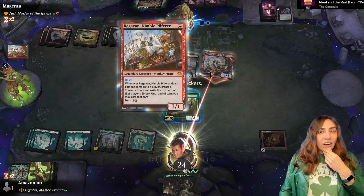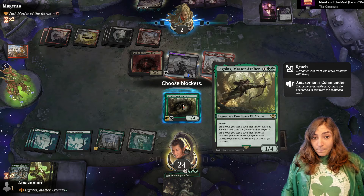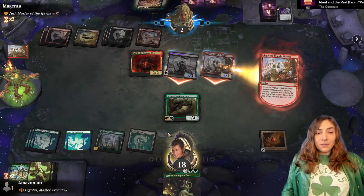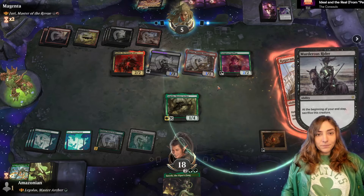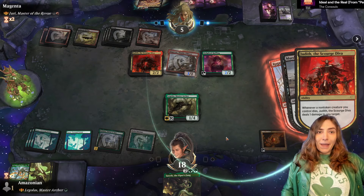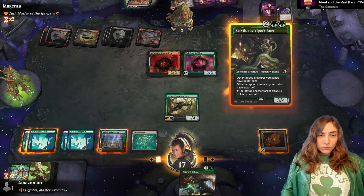I'm not blocking this because when this dies — and it will die — it will get to ping. They're also getting a hit with Ragavan. So I have a choice: do I want to kill the Ragavan, which will also lead to Legolas dying? Or protect Legolas and hope for a good draw? I'm going to just let this happen and hope they hit a land on top of my deck. They got Delighted Halfling — that's another blocker for them. Ragavan will go back into their hand.